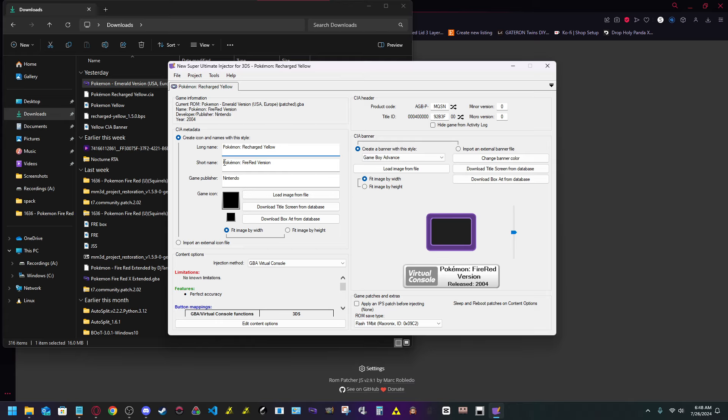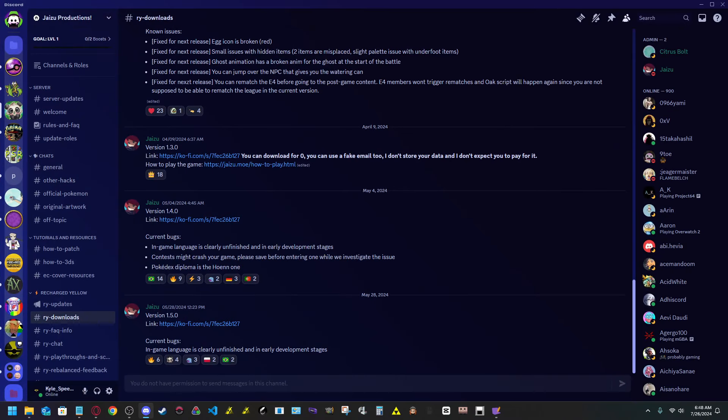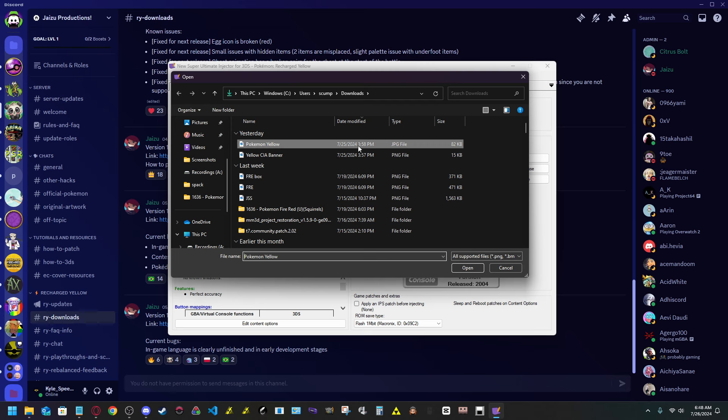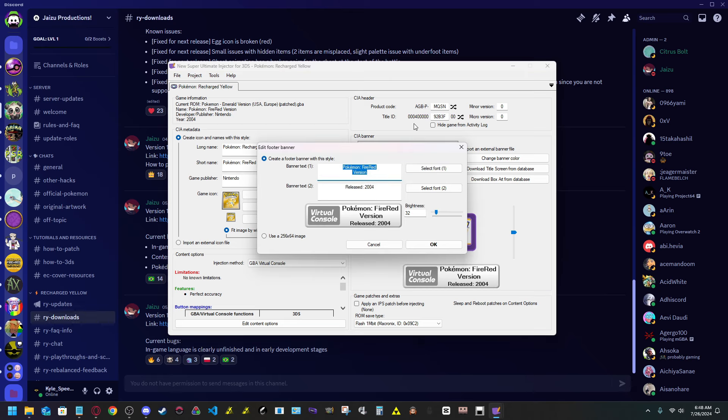Do the same thing for the short name. For game publisher, I just put the developer — in this case it's Jaizu, so I put 'Jaizu.' For the image file, there aren't great images for this game, so I just Googled and downloaded the Pokemon GameBoy Yellow cartridge box art. For the banner, I found the title screen of the game.